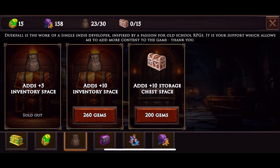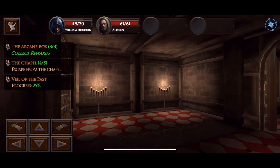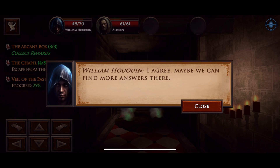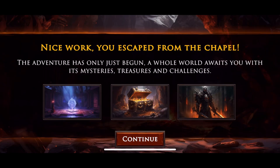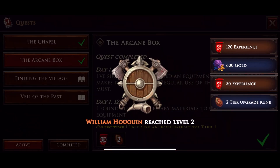For 260 gems you get 10 more inventory slots in your bags, and the storage chest is something separate on top of that. This is definitely something to keep in mind when playing Duskfall. Like I said, I'm not a fan, but I'm going to keep playing and buy some inventory space because there's a lot of loot, a lot of crafting items, and you need the room. I understand games aren't free — I just wish I could pay once and be done.